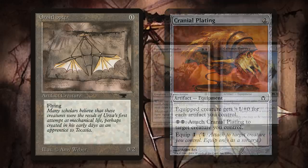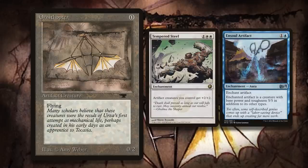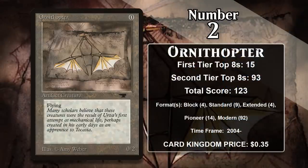More recently, it's found success in Modern's Hammer Time deck, which is all about quickly putting equipment on your creatures. One of the deck's main ways to do this is Puresteel Paladin. Ornithopter helps you quickly get metalcraft going, and also happens to be a good place to put Colossus Hammer, the main equipment the deck uses to win the game. Ornithopter has received many reprints over the years, giving it legality in Standard a few more times, as well as in both Pioneer and Historic. In Standard and Pioneer, it's been combined with cards like Tempered Steel and Ensoul Artifact that make it a much more relevant threat — Ensoul Artifact lets you turn it into a 5/5 flyer on turn 2, and it can often attack right away, provided you played it on turn 1. Ornithopter is likely to continue gaining points in multiple formats, and it has a chance to eventually pass the number 1 card on the list.